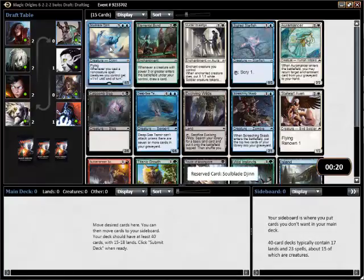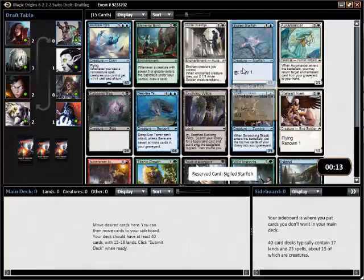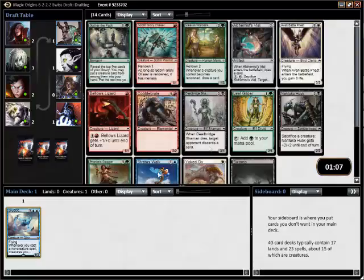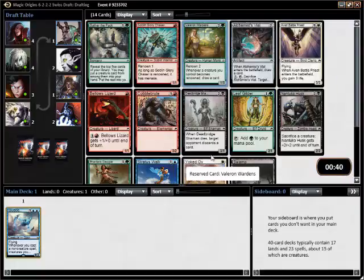I think here you take the Djinn. The Starfish is also good, though I think this is the right pick. I like green-blue, I like blue-red, I like blue-black. Valoran Wardens is a strong card. Leafgilder is a strong card as well. I'm going to go with Valoran Wardens and just see where this goes.